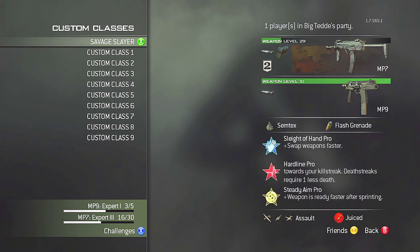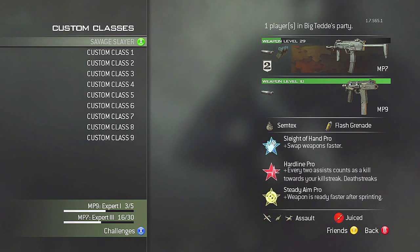Hardline Pro gets your killstreaks one kill early. Also the flash grenades get you a lot of assists, and since your gun is a five bullet kill you're going to get a lot of assists. The Reaper can sometimes even give assists. All these things are going to be really nice to build your killstreaks even further and get you more assault killstreaks. Steady Aim Pro is always a very good perk choice for submachine guns — it increases their already good hipfire accuracy so you can hipfire almost mid-range.